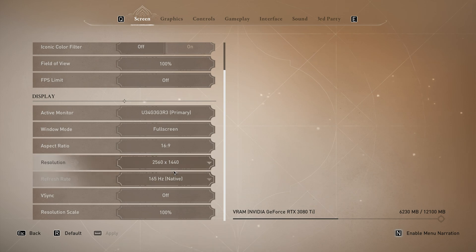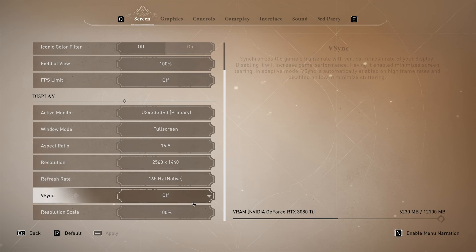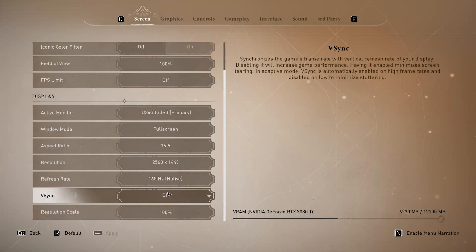Refresh rate should match your monitor. If you have a 60Hz display, select 60 — if you have anything above, you'll see higher numbers here. VSync should absolutely be turned off, unless you're getting screen tearing where the top and bottom half of your monitor don't match up. Finally, resolution scale — for now we'll leave this at 100%, but you can lower this later on if you're really clawing for performance and everything on the graphics tab is already lowered.